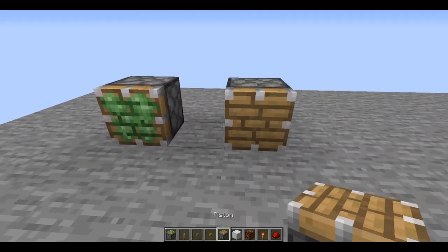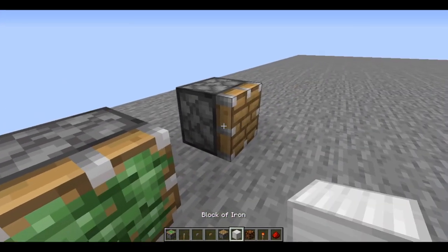As you guys know, if you play Minecraft, you probably know what a piston does — it can push blocks.